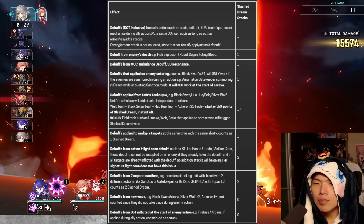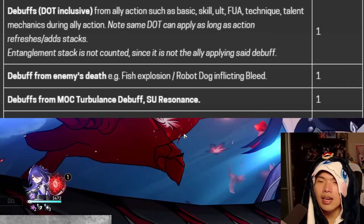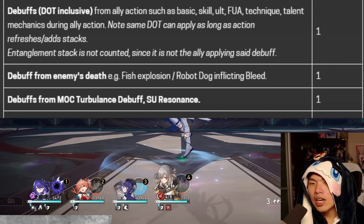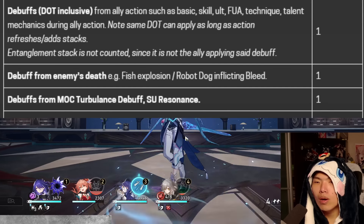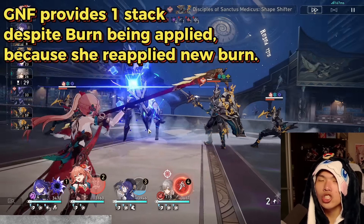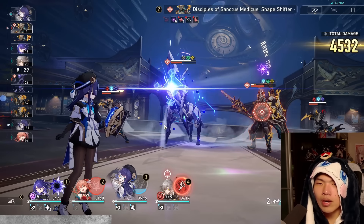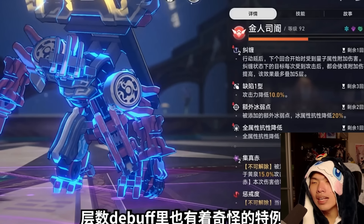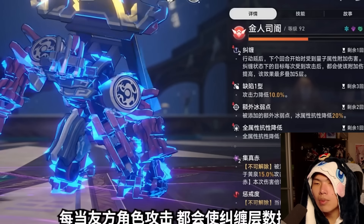Here's the full list of things that can grant a Slash Dream stack. First, debuffs from an ally action — such as basic attack, skill, ultimate, follow-up, technique, or talent mechanics — during an ally or enemy action, will apply one stack of Slash Dreams. DOT can also apply one stack as long as the action itself refreshes or adds additional stacks of the DOT. Examples include Black Swan, Guinaifen, and Kafka's Ultimate. Note that Entanglement stacks don't count, since it's the enemy applying them after being broken, not our ally.